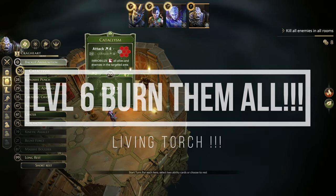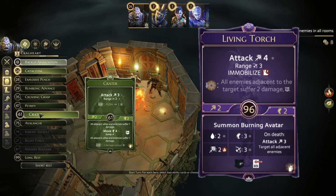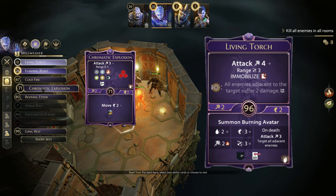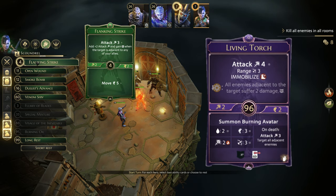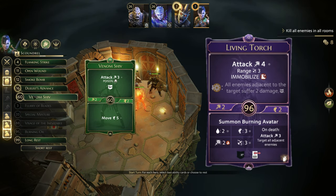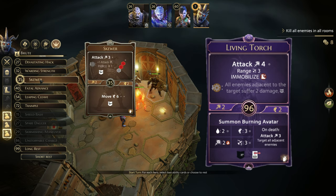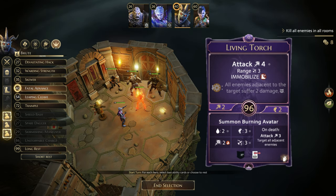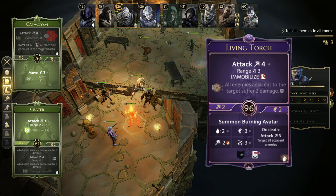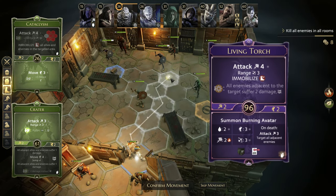Once you get to level 6, you will find Living Torch, which is a really good card. The top half provides an Attack 4 Range 3 with immobilize, plus some splash damage if you consume the light element. Having already a source of light generation with Flashing Burst, you can transform this already good card into a really powerful one. The bottom action gives you another summon option with better movement and range than the previous one — but the real reason you want this summon is for the constant fire generation it provides, which is exactly what you need to play more consistent Coldfire combos.